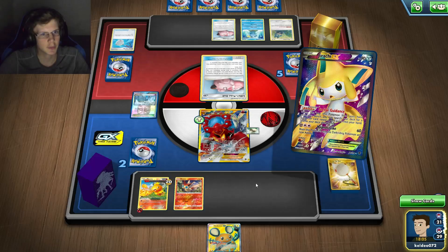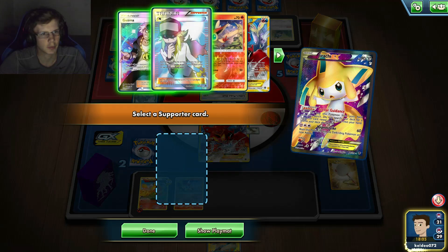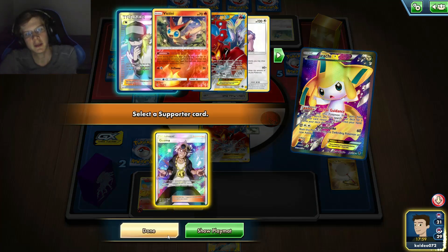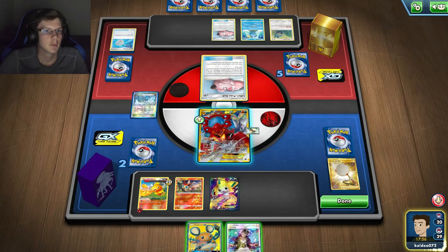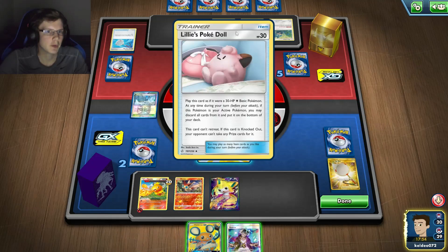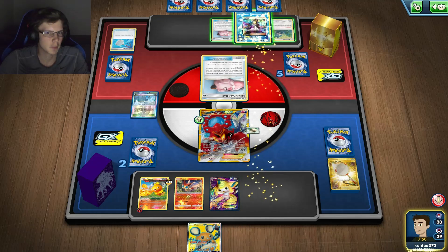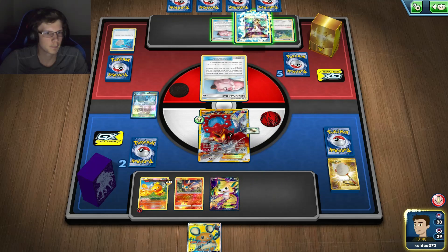I got nothing. I could Goose Missile but I don't have a Hustle Belt. I could Goose Missile — if I kill this guy, he just puts out another one, but I'll get one prize hopefully. At this point I just need a Hustle Belt or some more energy to discard.